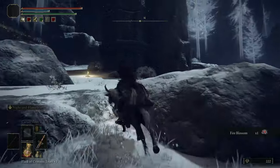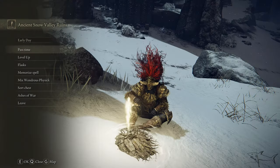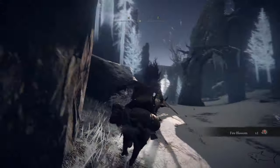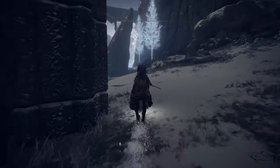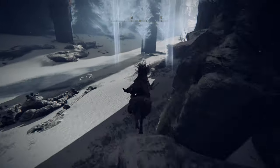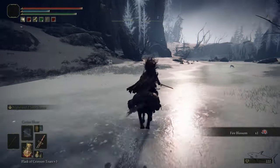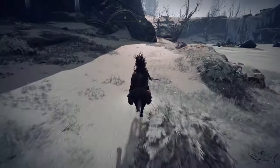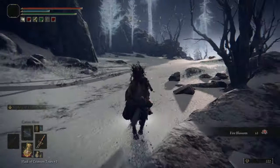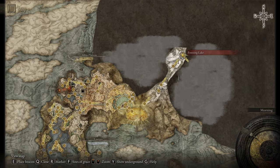Climb these rocks and move on to this grace. This is the Ancient Snow Valley Ruins — the Freezing Lake grace is just a little bit further. Keep to the right side after this grace. You'll see a giant; don't stay too long here. You'll see some monsters — don't fight those. Keep moving under those ruins and you'll have another grace right here: the Freezing Lake grace.